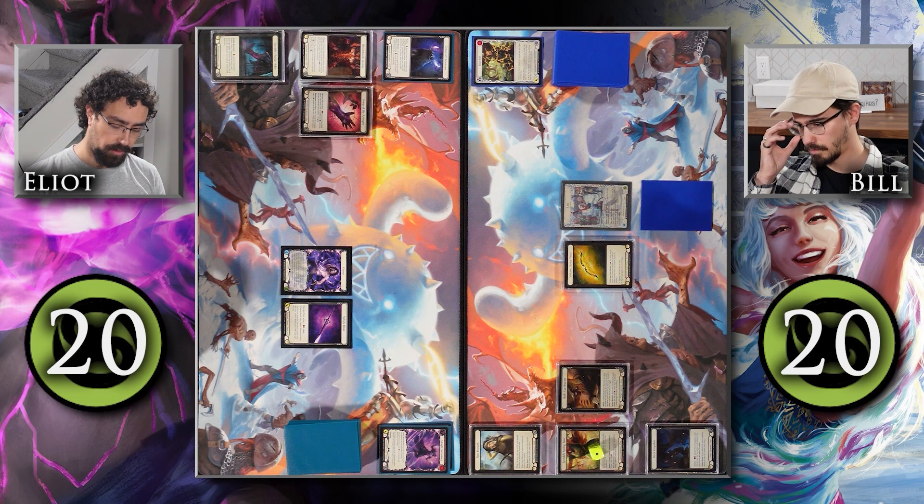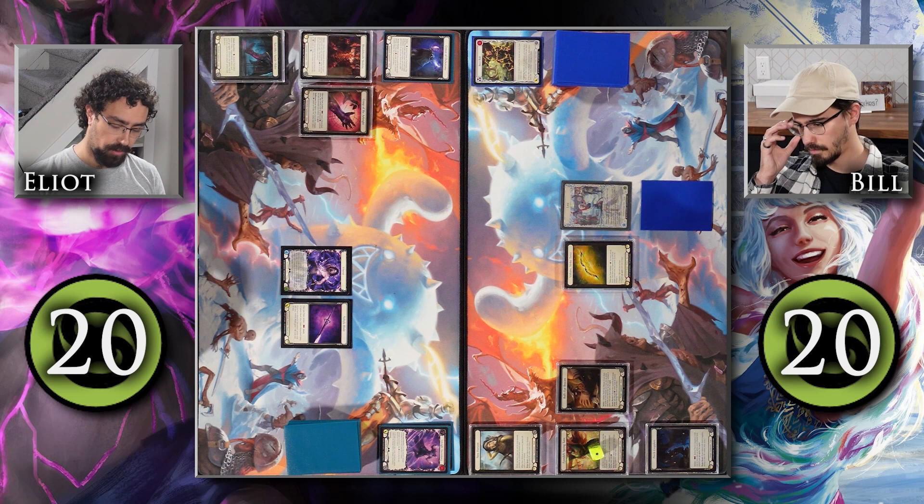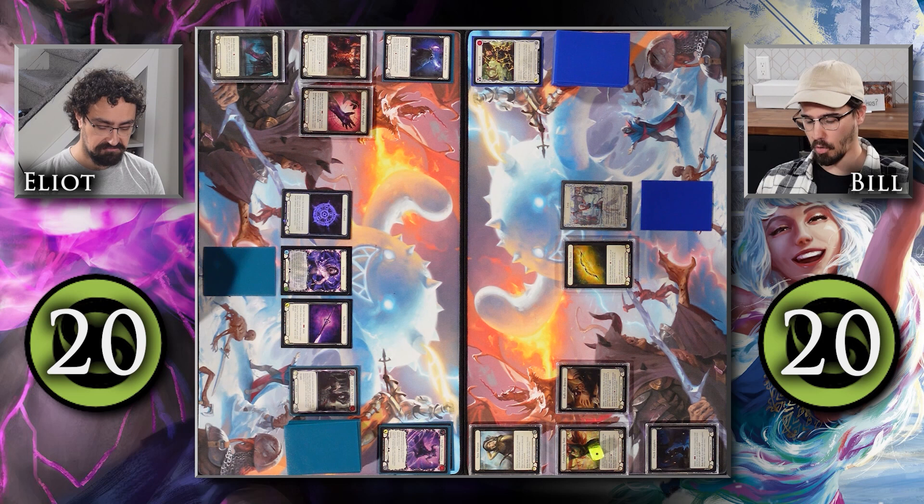I'm not doing anything too crazy this turn. I'm just going to activate my Grasp of the Arknight to make a Runechant by pitching this blue Oath of the Arknight. And then I'm going to arsenal this card and pass.